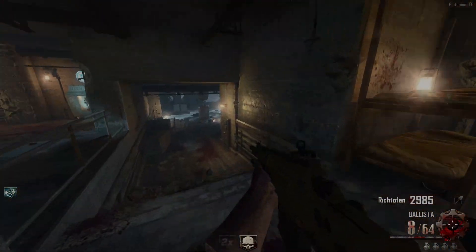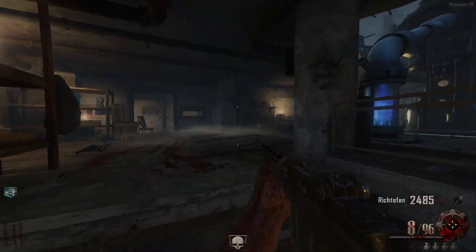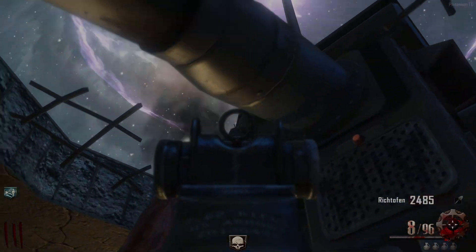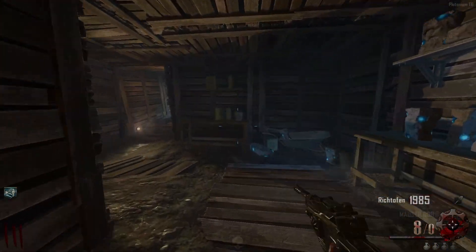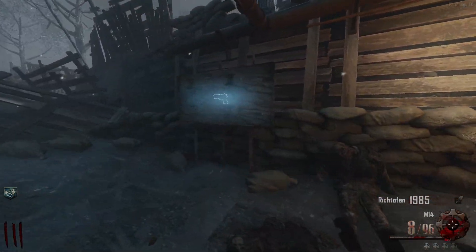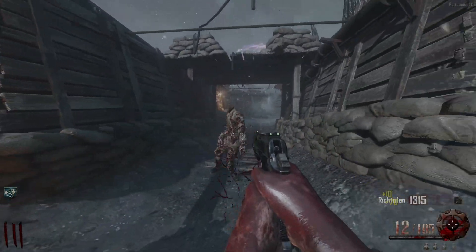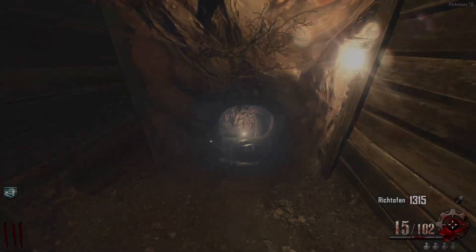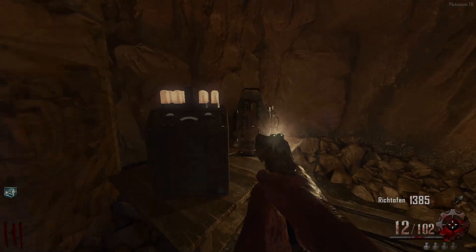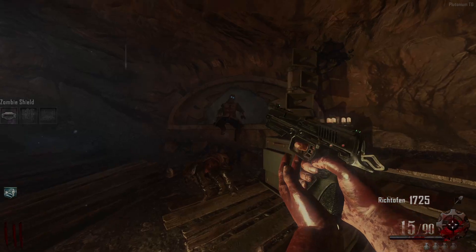We are on round three. I already bought the Ballista but I'm pretty sure there is an M14 - yes there is, let me go ahead and buy that. The box is by gen 3, let's go that way. I usually go towards the gen 2 area but today I'm feeling a little different. We got the B23R right here - I did not know it's 750 points on Origins, I thought it's usually 900 points.